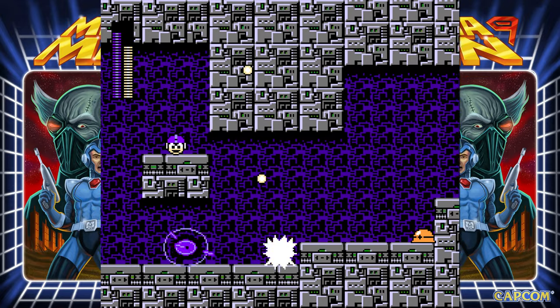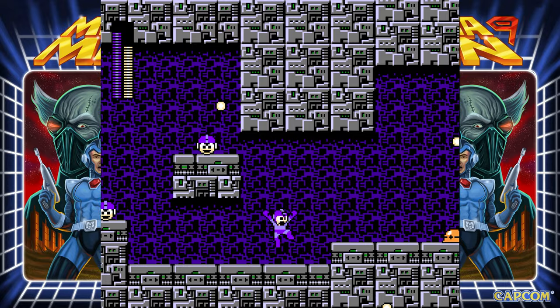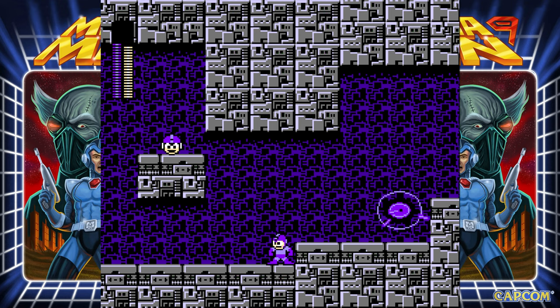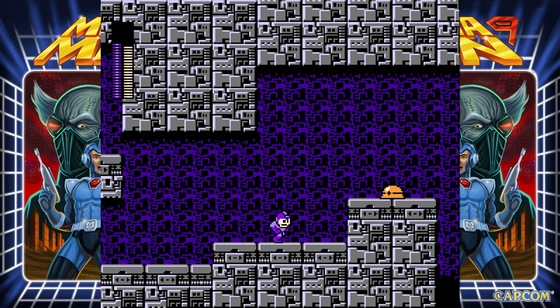Mega Man 9's stupidest hole is Galaxy Man's weapon, because it's a black hole, and black holes are canonically extremely overpowered, and the implications of this are very stupid. So Galaxy Man's black hole is the stupidest hole from Mega Man 9.